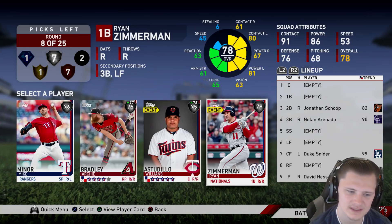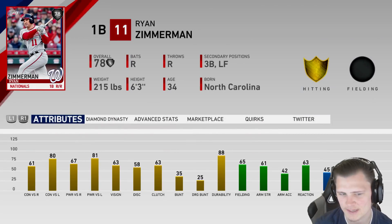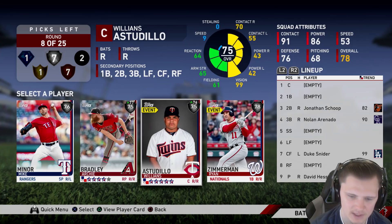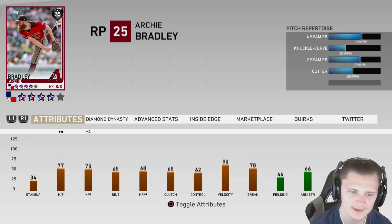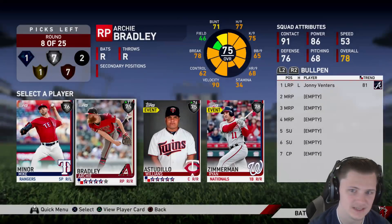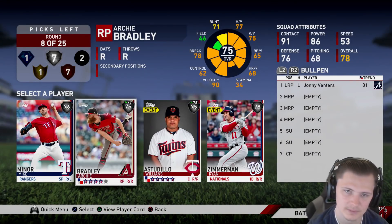Our next round is a little bit iffy. If Zimmerman was up on Inside Edge today against righties he would be the easy go-to. Definitely not a catcher I'm looking for. Archie Bradley is up on Inside Edge and he's got a four-seam, knuckle curve, two-seamer, and cutter. That cutter is a very valuable pitch as he can get himself out of jams and get people to roll over for the double play. So we're going to go Archie Bradley.